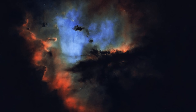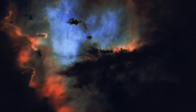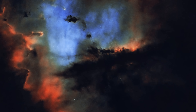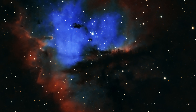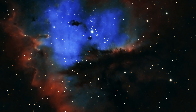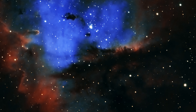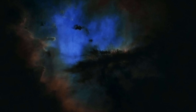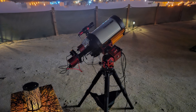For amateur astronomers, the Pac-Man Nebula is a rewarding target, though it requires some effort to spot. Located in Cassiopeia, a prominent W-shaped constellation in the Northern Hemisphere, NGC 281 is best observed with a telescope of at least 8 inches in aperture under dark skies. A narrowband filter, such as an H-alpha or O-III filter, can enhance the nebula's glow, making its shape more discernible.